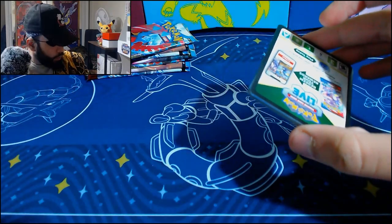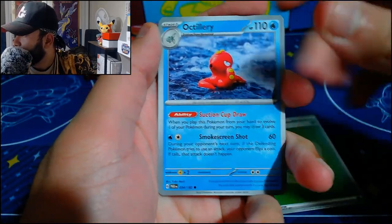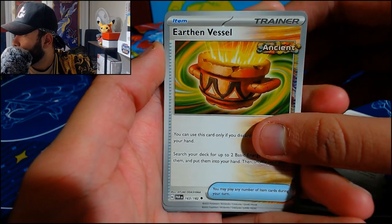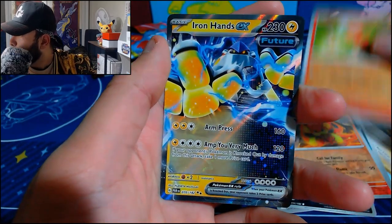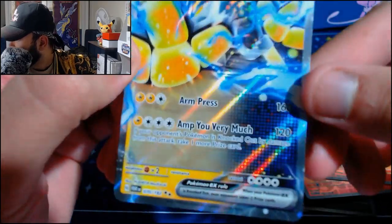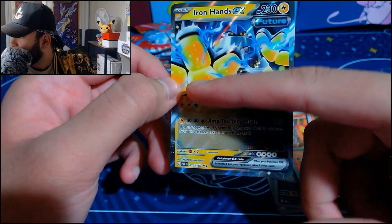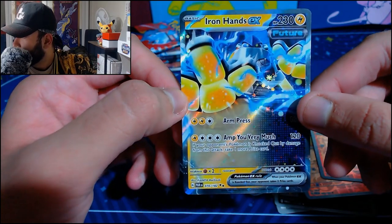We're on to the fourth pack. Hopefully we can get some big pulls. I know Garchomp's in this set — I don't think people can dislike Garchomp, he's a great looking Pokemon. Let's see if we get him. Leaf, Octillery, Golbat, Larry, Yamask, Durant, Earthen Vessel, Medical Energy. Pansear is the reverse, into a Magby, into an Iron Hands EX. Another future card. I love the background on it — it has the same blue, and there's like one or two squares that are red. I love how it looks like it's a different type or something — it's half and half and it kind of phases out. That's really cool. And obviously Iron Hands being the future version of Hariyama — it's really cool.